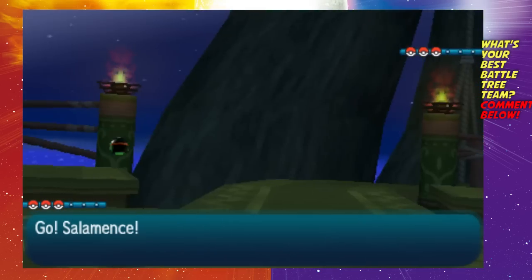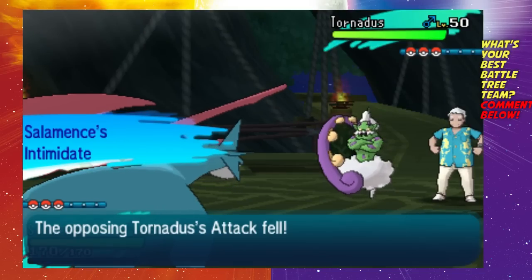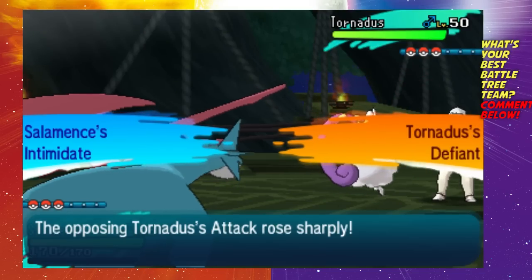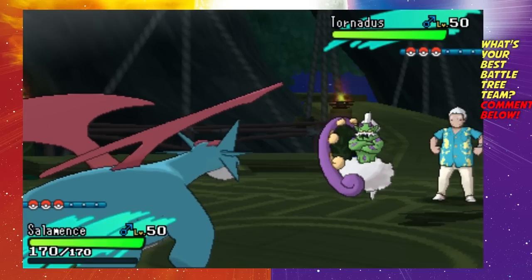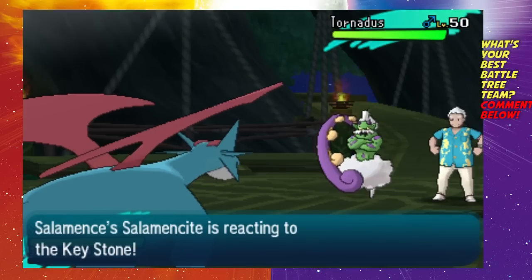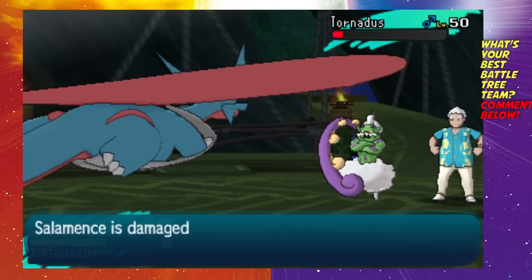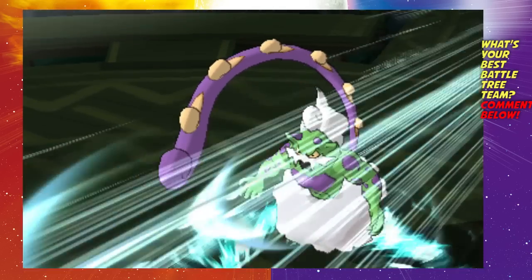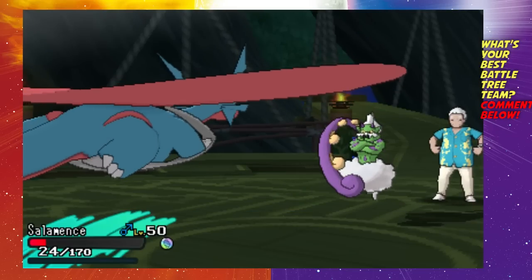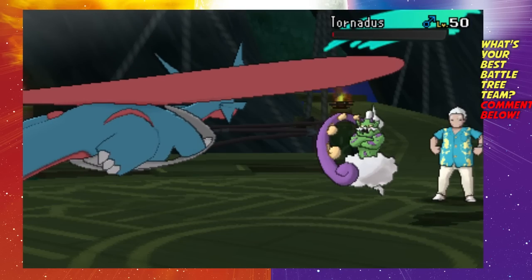We're paired against someone using legendaries — this should be interesting. Like we always do, we lead with Mega Salamence. The opponent sends out Tornadus — it has Defiant, which could be scary. Mega Salamence is actually faster than Tornadus so I'm going for Double Edge... it doesn't kill but deals a lot of damage. Know that as you get later in the Battle Tree, opponents are more likely to have legendary Pokemon from any region, even those not available in Alola. Tornadus uses Air Slash from its weaker offensive stat so we barely live, and I go for Dragon Claw to avoid recoil damage.